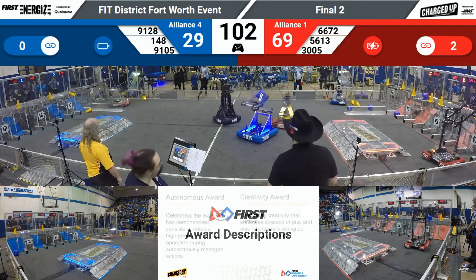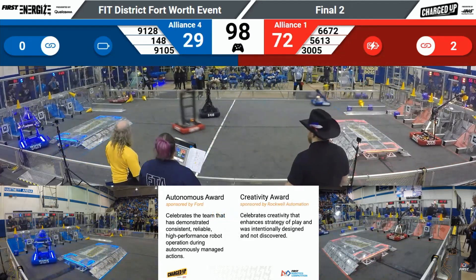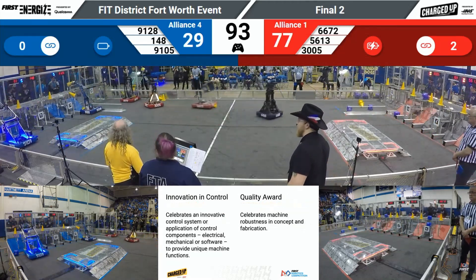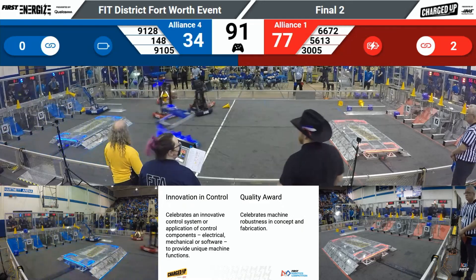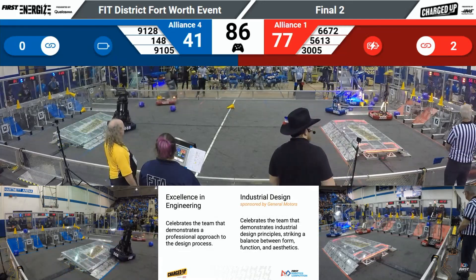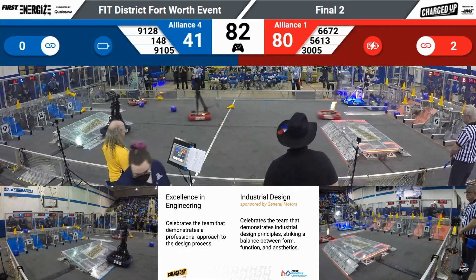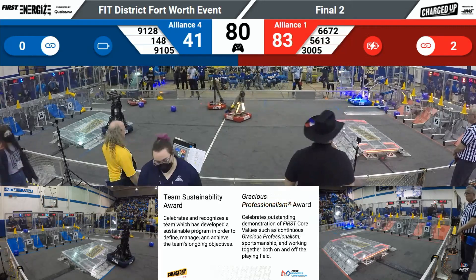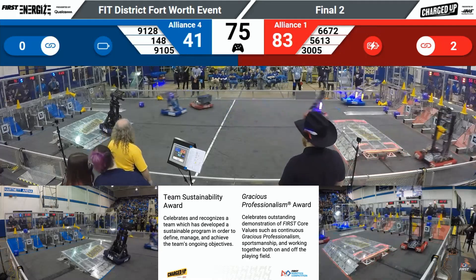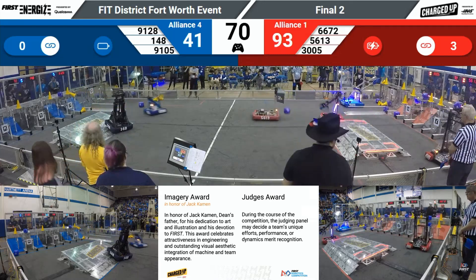3,005 loading up with another cone. 148 trying to play some defense — looks like they might be stuck a little bit. 91-05 lines up with another cube, going to place that in the high node, getting another score for the Blue Alliance. 91-28 doing the same. 66-72 with another cone up in the mid-node for the Red Alliance. And 3,005 does the same, working on that mid-node. They only have one node left on the high end for the Red Alliance. 91-28 loads up another cube, going to place that and create a link for the Blue Alliance in the high nodes.